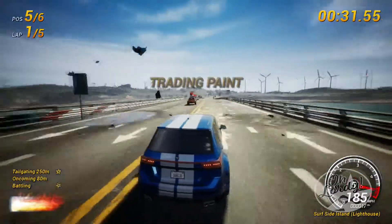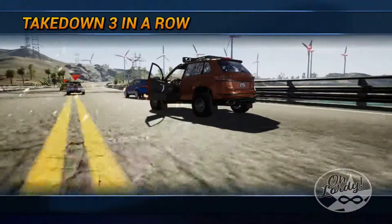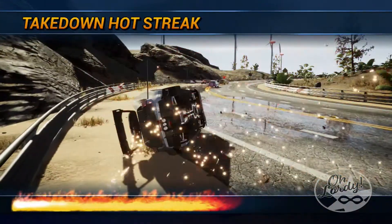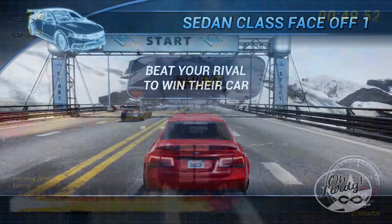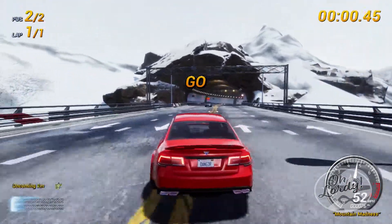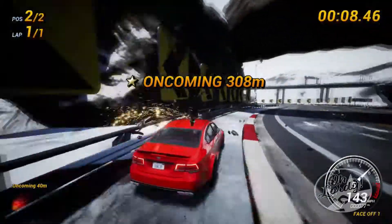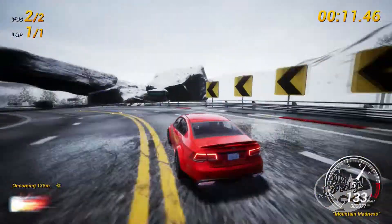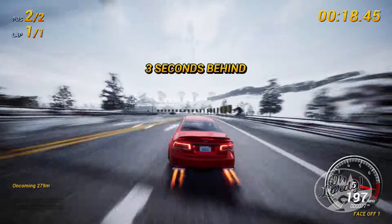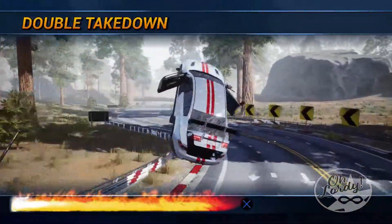For as fun as Dangerous Driving is, there are definitely some major flaws, one especially connected to longtime Burnout fans. In the average race — be it takedowns or just a regular race — the AI is ridiculously fast. In the Face-Off mode where you're simply racing a single opponent, that car will just shoot off into the distance at the start without nitro, which of course isn't possible. The rubber band technique seen in older games, including the old Burnout games, is in full effect here. The AI is just ridiculously fast and will catch up to you incredibly fast, especially if you crash, no matter how far ahead you are.